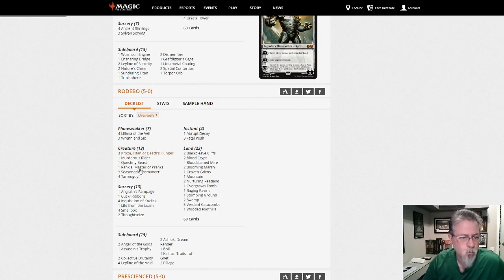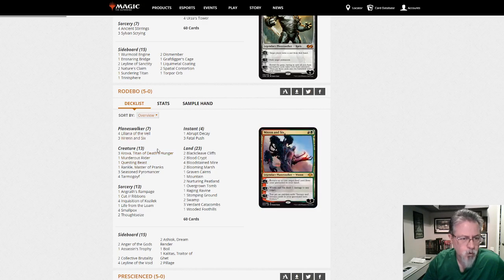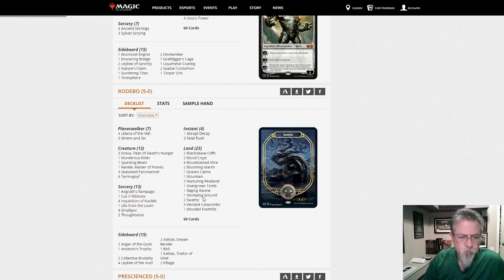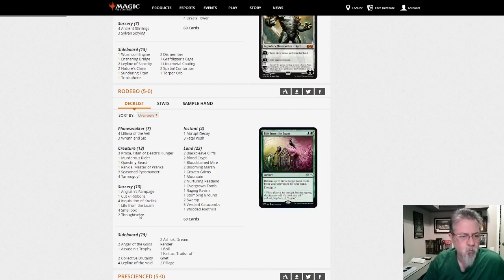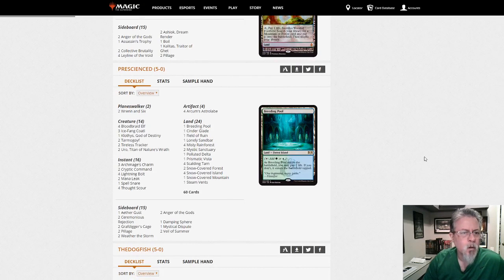Jund — a little threat heavy, but only two Thoughtseize and four Inquisitions, or maybe two Thoughtseizes. This goes back and forth — is it four-two, three-three, or two-four? It changes all the time, do what feels right for you in the metagame. This looks like a pretty good Jund list.